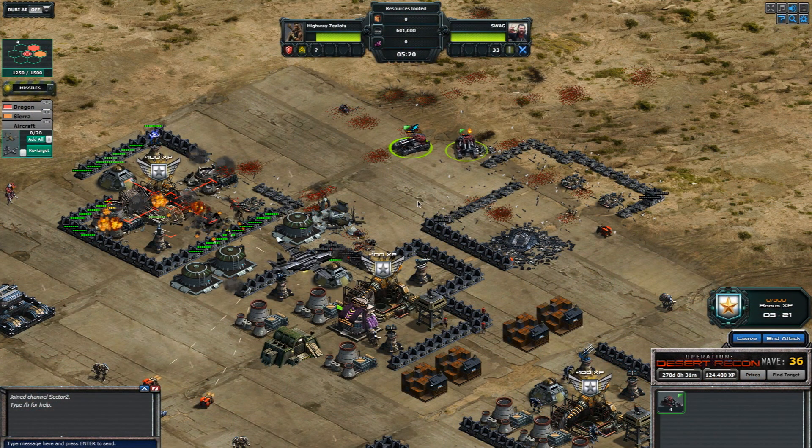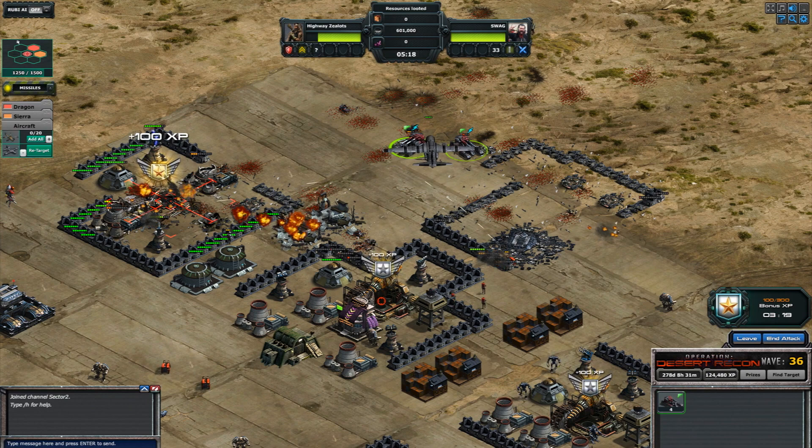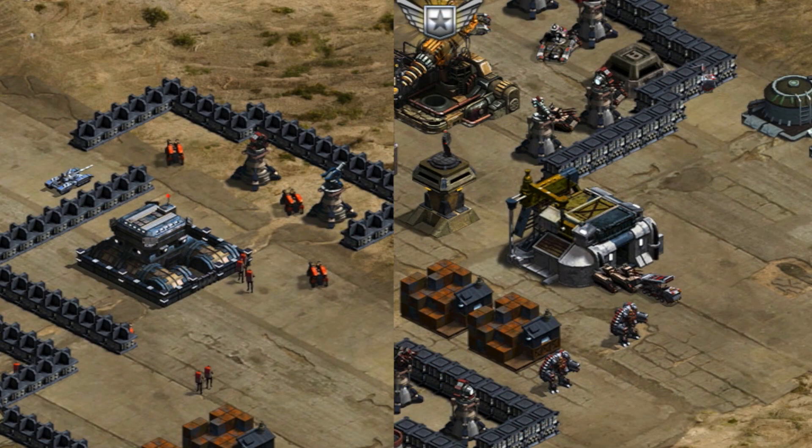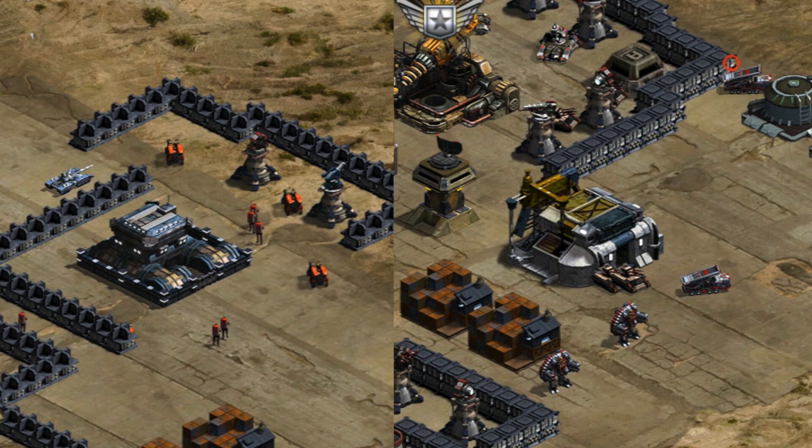These bases have bonus targets that will award bonus points for destroying them in a certain timeframe. Also be on the lookout for enemy barracks and war factories that will spawn enemy units and chase down your platoons.